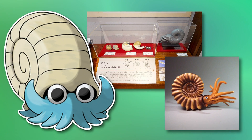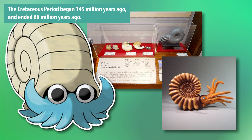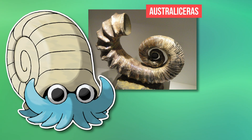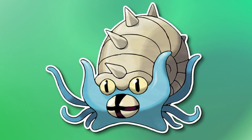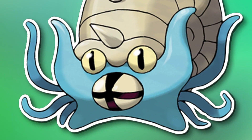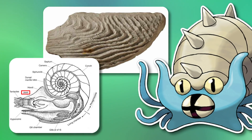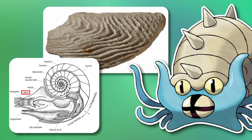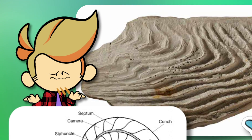Now Omanyte itself appears to be based more on the earlier ammonites from before the Cretaceous, because its shell is very coiled — a lot of later ammonites started to have more uncoiled shells, such as the Australiceras, and some were even weirder, like the Didymoceras nebraskense. As for Omastar, its evolution, it now has a beak like modern cephalopods. Ammonites didn't really have beaks — they had jaws, in which the lower jaw was more than twice as long as the upper, and the upper jaw might have been slightly more flexible, though that can be hard to tell when the fossil is more than 50 million years old.